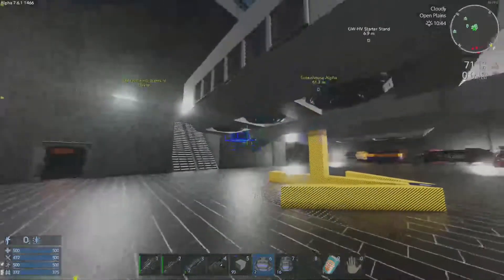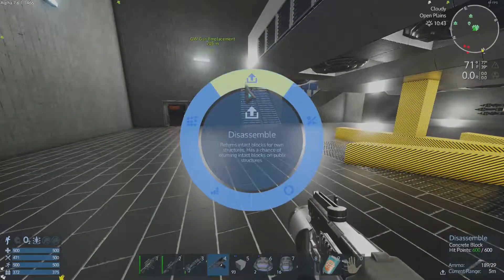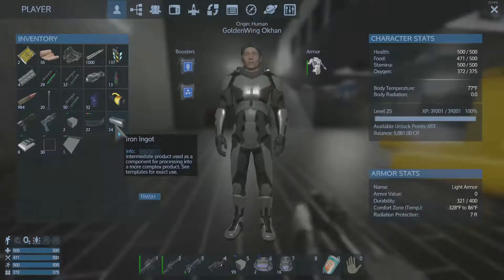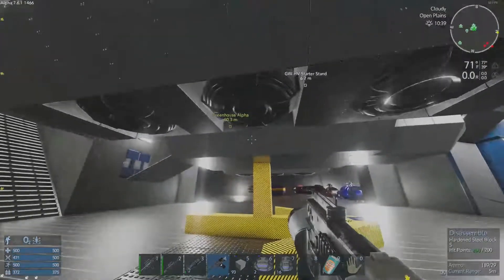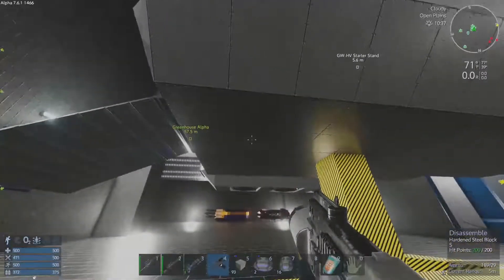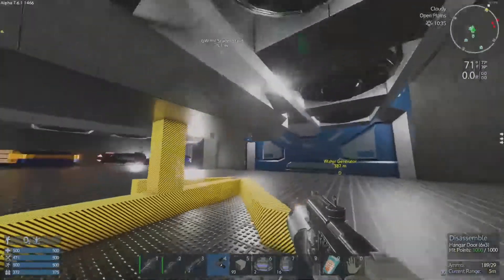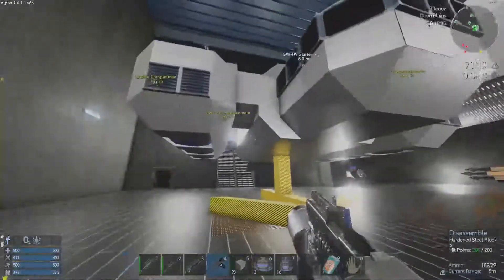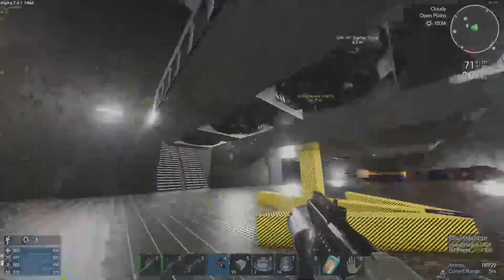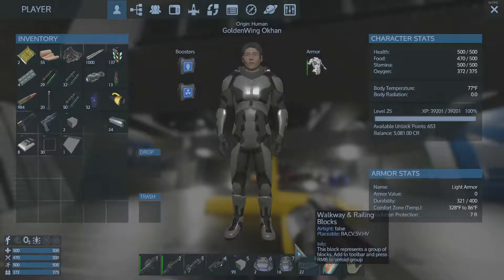I'm still not sure — there must be different rules for this block. It says 'disassemble returns intact blocks for own structure,' yet it didn't — it gave me iron. I don't understand that. If you guys know why that is, I would love to know. Comment down in the comment section if you have any idea why it claims to give back full blocks and then just doesn't. I'm not sure why.